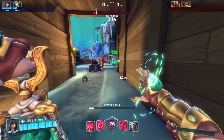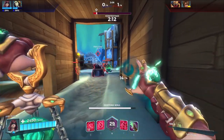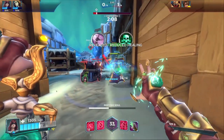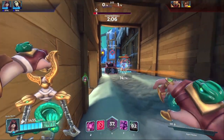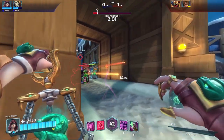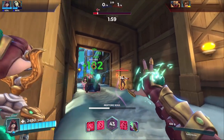The colors on an ally's health bar indicate whether they are affected or not affected by cauterize. A greenish color means that they are affected, and when it's cyan, they're no longer affected.